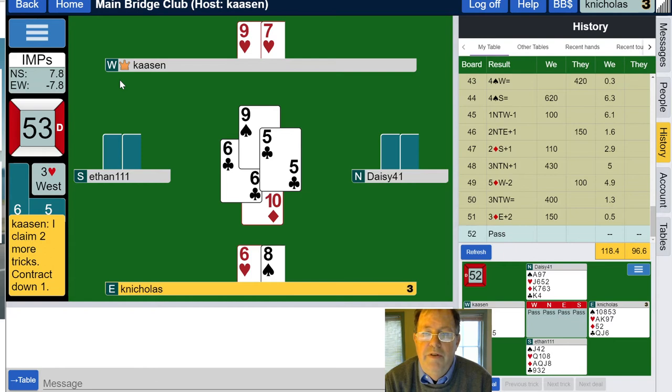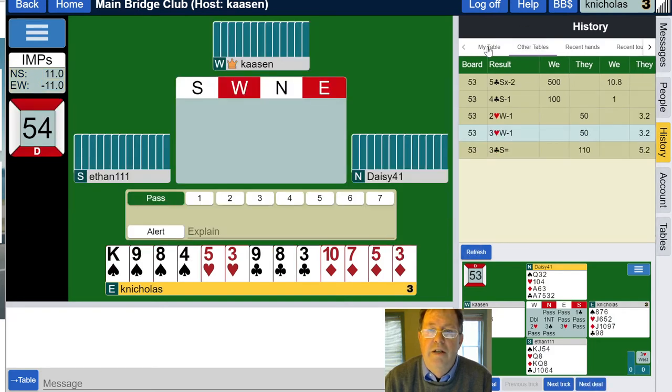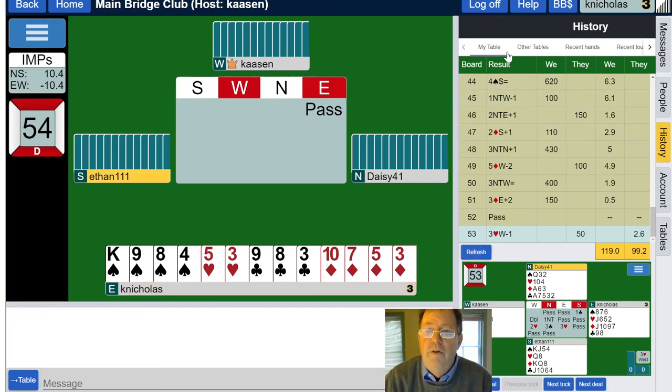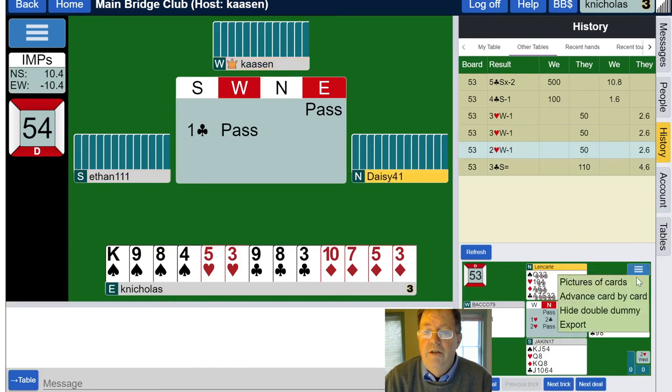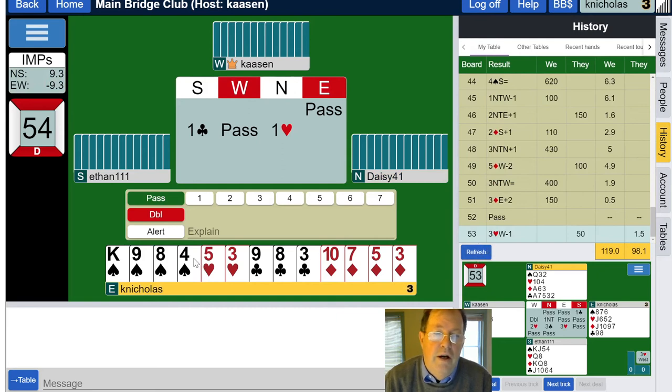Down one, not vulnerable — 50 points. Certainly two or three clubs would have been more than 50. They're getting the IMPs on this one. Somebody made their three clubs contract, so it definitely looks like three clubs was in the cards. Looks like we didn't even have two hearts in the cards. Going down one on three hearts gives them 1.5 IMPs — letting them make their contract gives them three IMPs. We'll see.